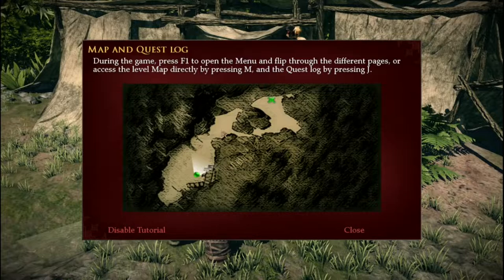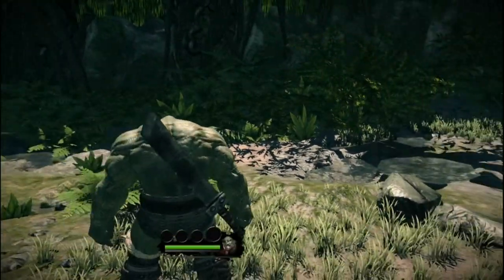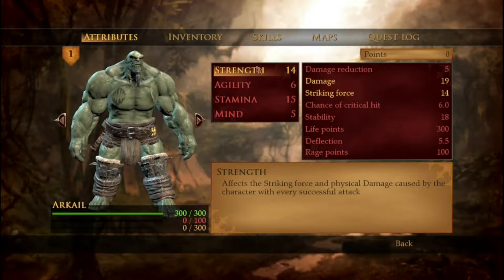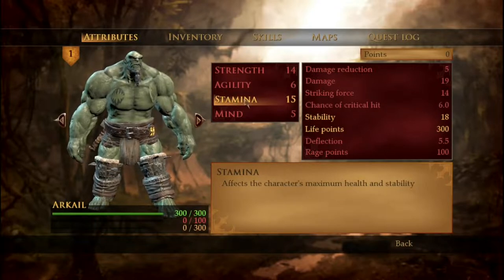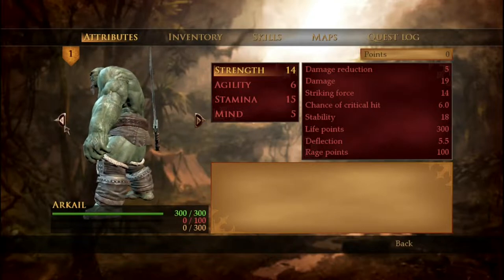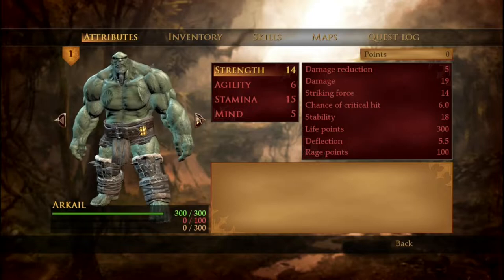Opening the menu — classic RPG stats. I've got Strength which affects damage and striking force; Agility which affects critical hit chance and deflection; Stamina which equals stability and life points; and Mind which is deflection and rage points. So damage reduction must be based on armor. I've got a bunch of HP — none of that red or orange stuff yet, we'll find out what that is. He's a thick old orc — Arcail — with a big old sword somehow attached to his back.